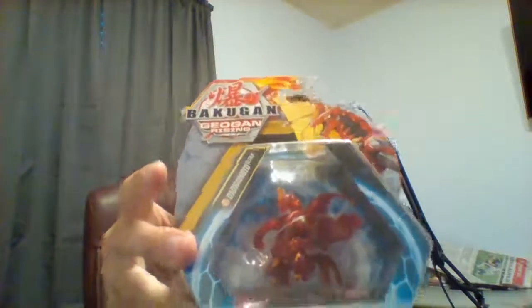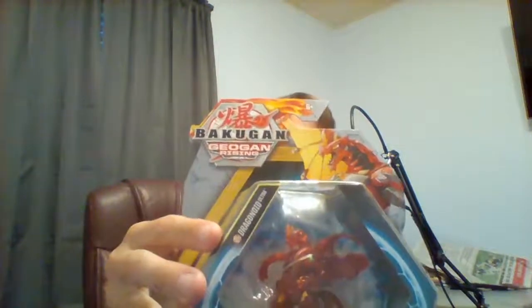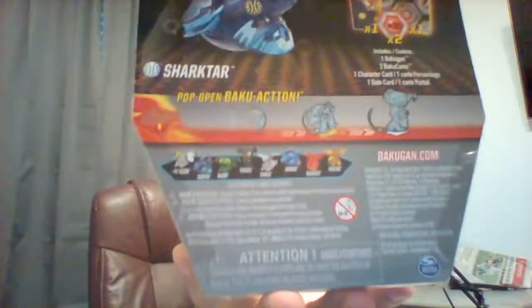I'm still going to call them attributes — I'm not calling them factions. The attribute symbol on these, on the packaging at least, has a nice fade effect with another color. As Diamond Bakugan are to the Clear Bakugan from the original Bakugan, these Elementals appear to be analogous to Translucent Bakugan, which were another special treatment.